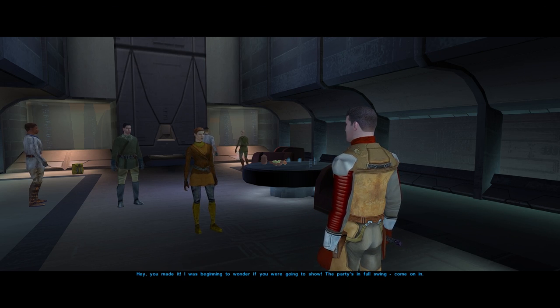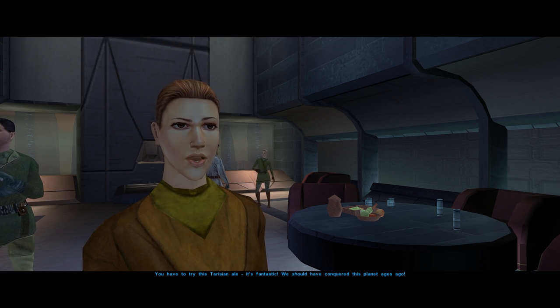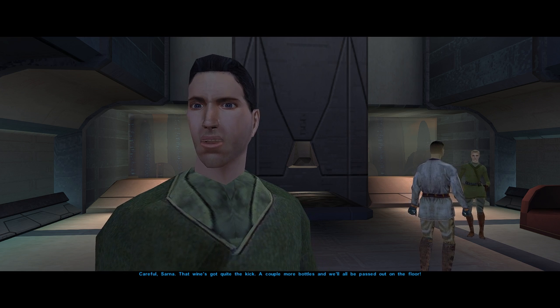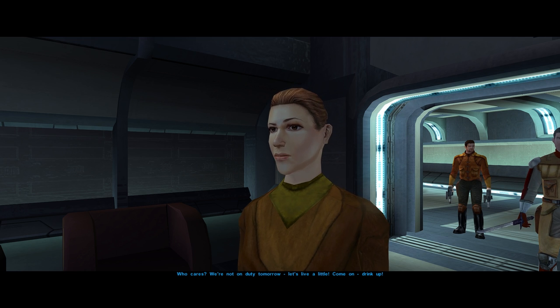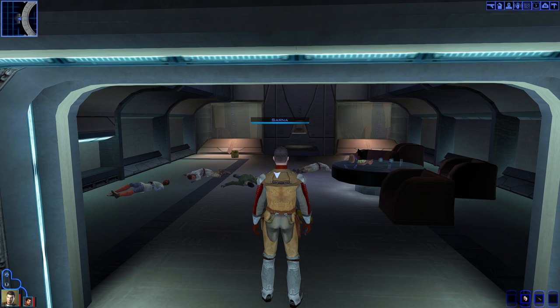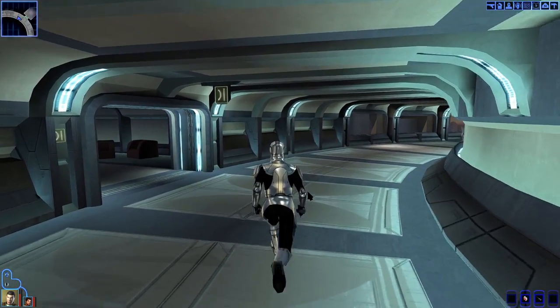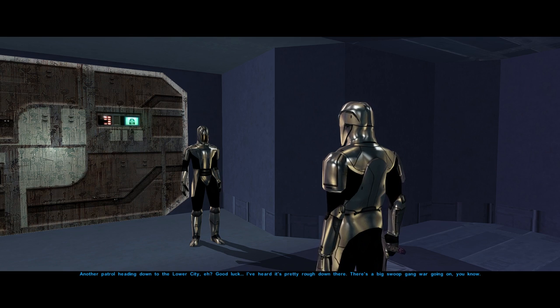The Sith party is in full swing and these Sith really can't hold their liquor. Now that we've obtained a Sith uniform from the knocked-out partygoers, we finally have the means to access the lower city and continue our search for Bastila.